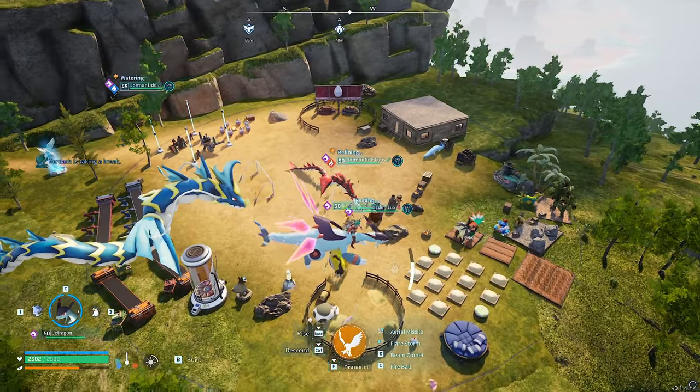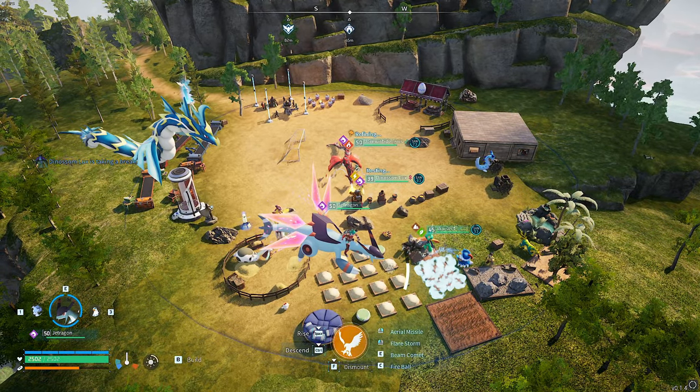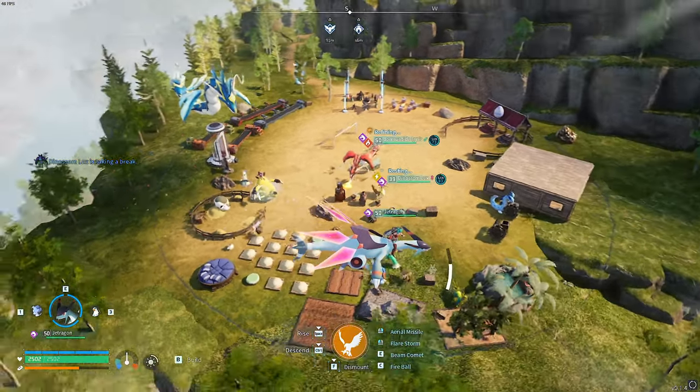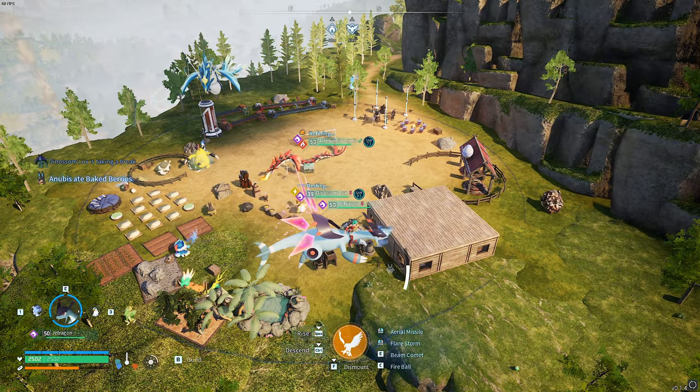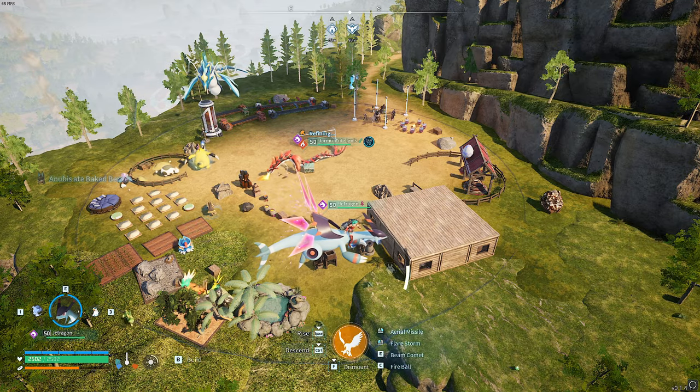We have some really cool glitches including, as the title shows, how to spawn in two PALs at the same time. That is possible, it's really cool, and I'm going to show you a really fun and interesting set of glitches today. So let's just crack on with the first glitch.